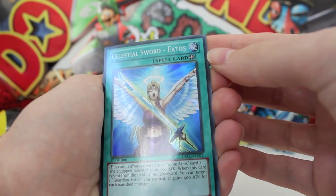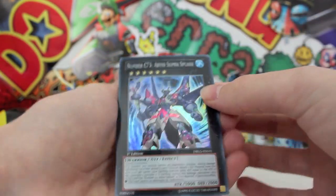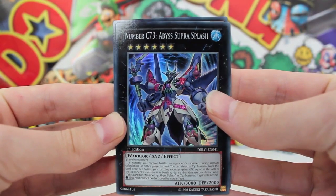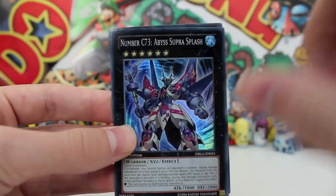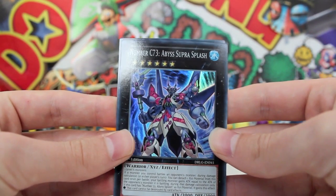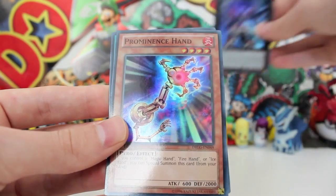We got the Sword of Ethos. Oh my mac and cheese and meatballs — I'm pretty sure this is rare. The printing on this one looks really different. It's got the black stars on the top, which looks awesome. I'm pretty sure that's a really baller card — Number C73, Abbas Super Slash. That looks so cool, 10 out of 10. The artwork on these is so awesome.